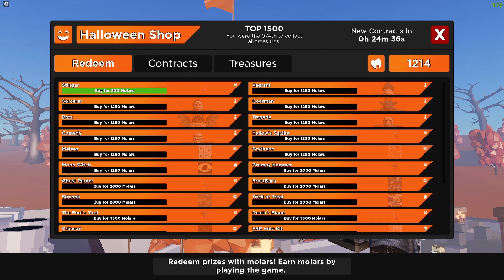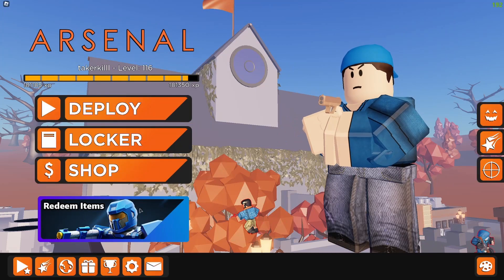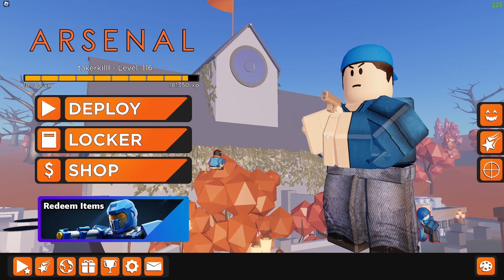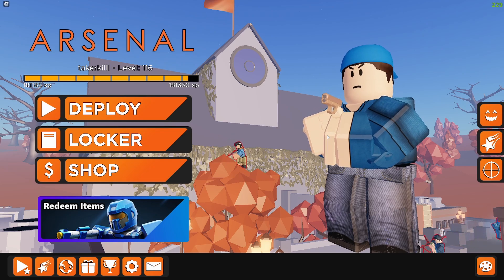So now, as you guys can see, if I grind a little bit more, I could for example get the Hallow's Scythe or something — that's my favourite melee in this entire thing. So yeah guys, I was number 974, so you might want to be quick because spots are running out very fast. If you guys want a free UGC from Arsenal, there you go. I hope you all enjoyed this tutorial and I hope it helped — let me know in the comments how I could improve it, and I'll see you all in the next video. Goodbye!